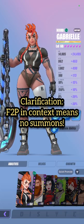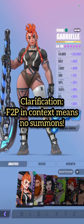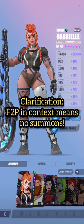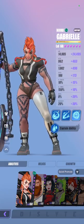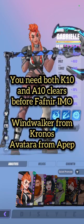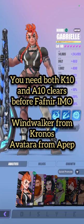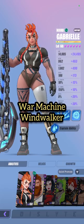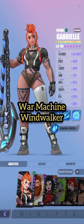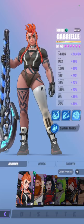Obviously you can clear as a free-to-play player, but due to the difficulty of Fafnir I would expect you to at least pull some really good espers first before diving so deep into Fafnir. One of the most hilarious things I've heard is that some of you haven't even done Apep 10 and you're trying to clear Fafnir. It is possible — you just need to do well in Kronos 10, where you farm your War Machine relics and Windwalker relics. With these two relics you're pretty much good to go.